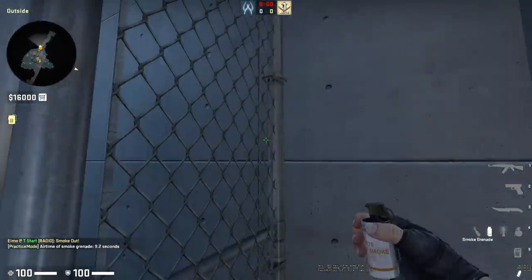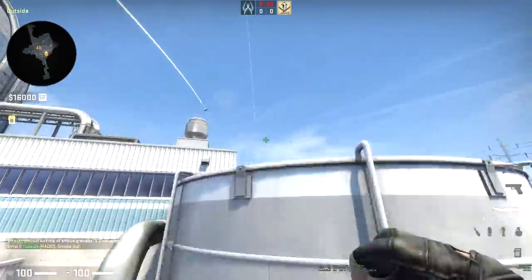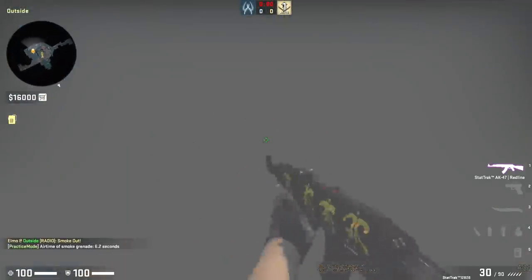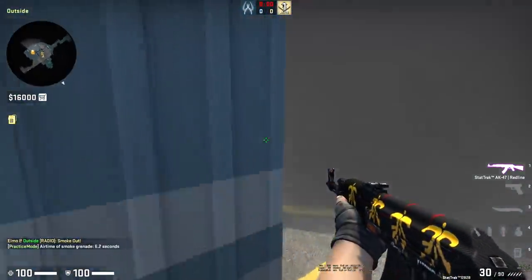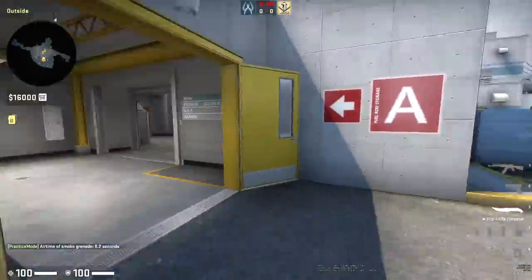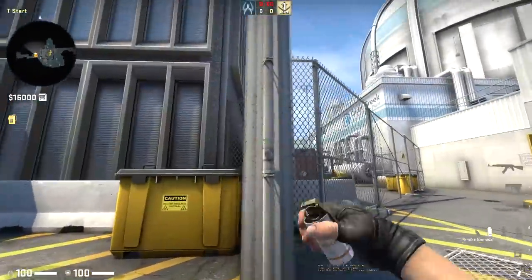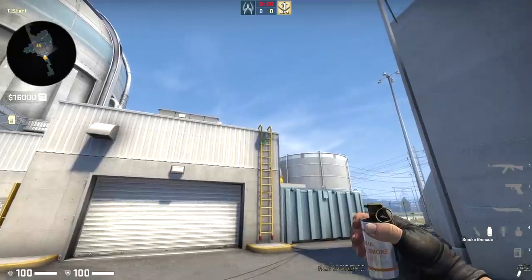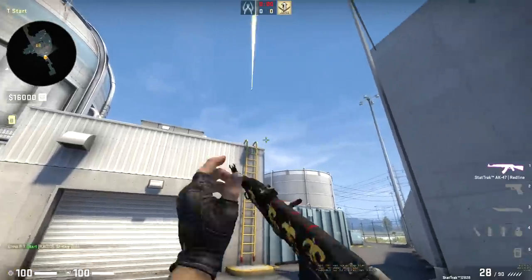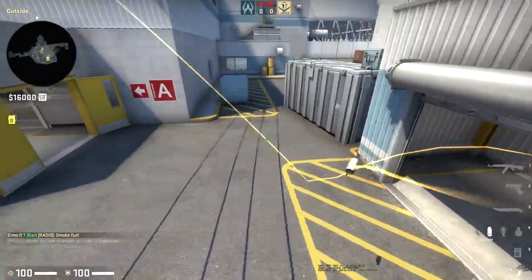The first one, basically immediately out of spawn - load yourself in here, crouch down, find this seam on the wall and this dirty line running through, put your pin there. On the default viewmodel it's very difficult to line up with your crosshair so I recommend using default viewmodel. Stand up and do a jump throw. That's going to bounce off the top of Silo, hit the top of Mini, hit the top of there and smoke off this position. To accompany that, your teammate runs a little further out of spawn, crouches down, aims where the pipe hits the top of the blue, stands up and does a jump throw. That bounces off the back to join and make a solid wall.